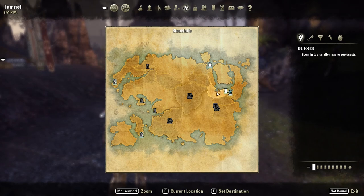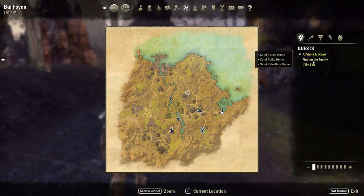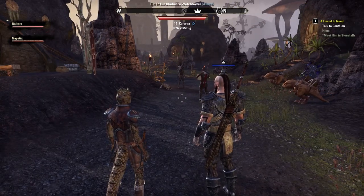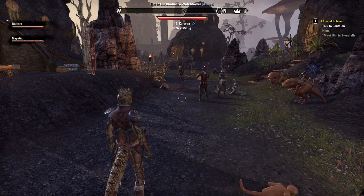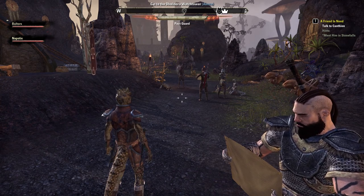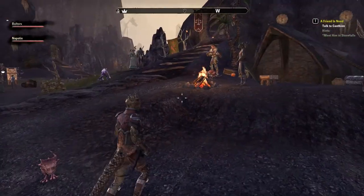A friend in need — Canthian, where are you? It's probably just leading us out of the city. Talk to camp in Davon's Watch — that's the next town after this one. We could go straight there and check out the housing, or we could explore this area and do the questline. Happy to do whatever you feel like.